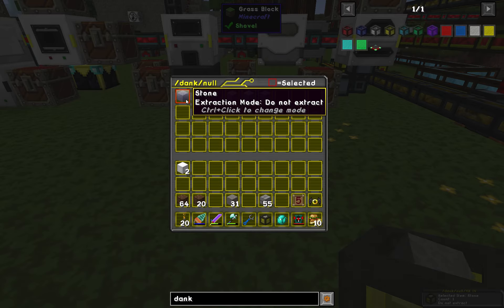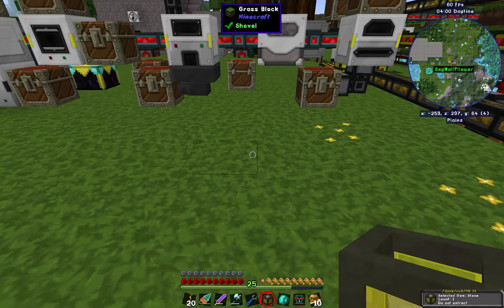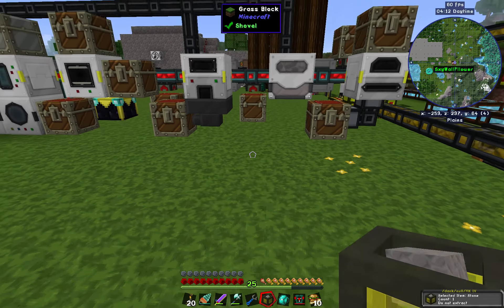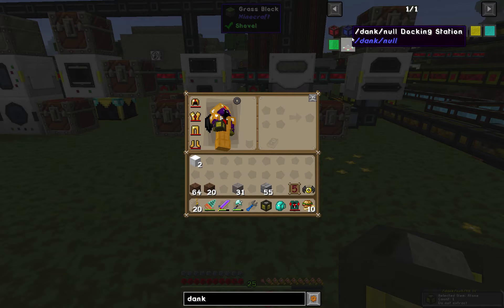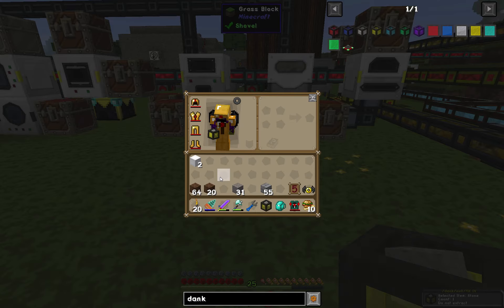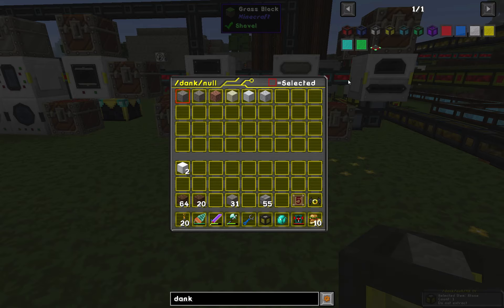Okay, control-click to change mode. You can shift scroll-wheel with this thing to change what's stored in it. The bottom right of your screen shows a small indicator with how many items it holds. The more advanced the dank null tier, the more it holds. I'm not sure exactly how much the gold level keeps — I want to store quite a lot of dirt.